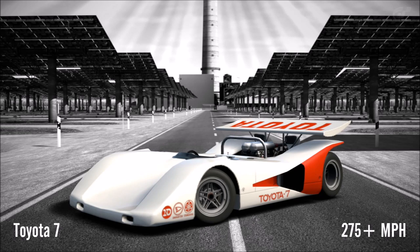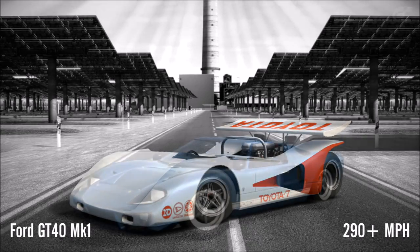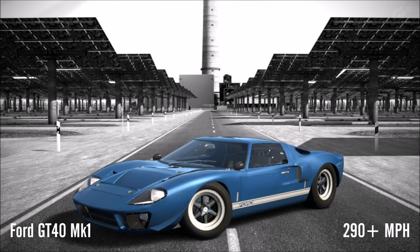Then it's the Toyota 7 — it may not have NOS but it accelerates very quickly and has plenty of slipstream potential. Then it's a popular choice, the GT40, one of the strongest all round classics and hugely popular despite its price.